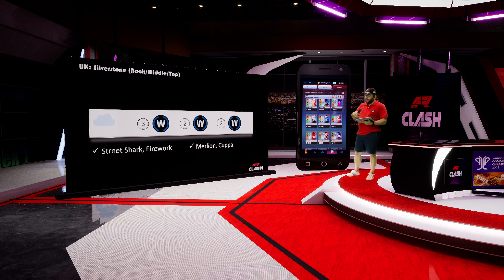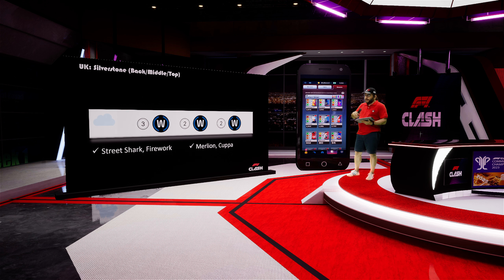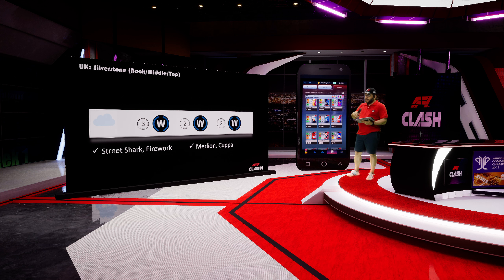If it rains, all the bots will pit on lap four, so: 3-4 for both drivers if possible, or 3-2-2 for the second driver to avoid pitting on lap four when all the bots are in the pit lane. Or 2-3-2. Mainly I'd choose 3-4 and 2-3-2 — we avoid stacking and avoid pitting on lap four. Those are the best choices.